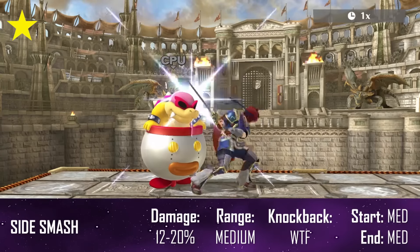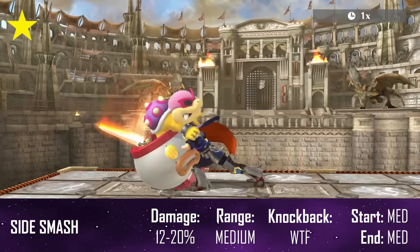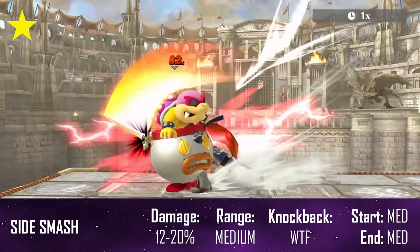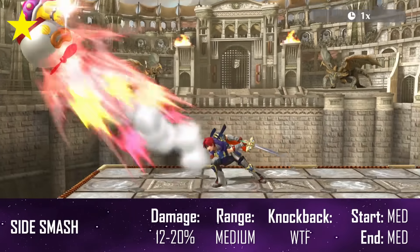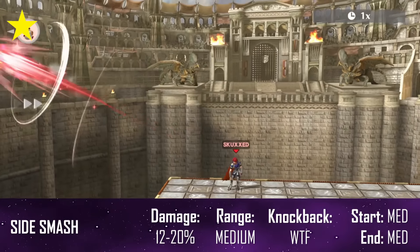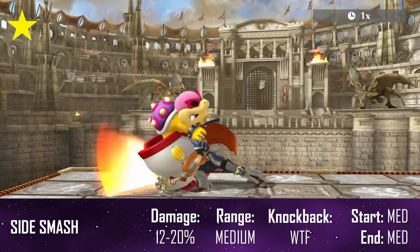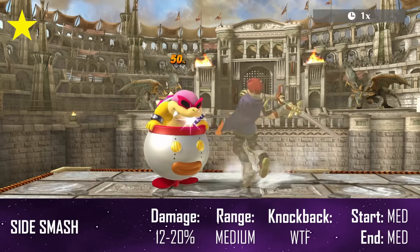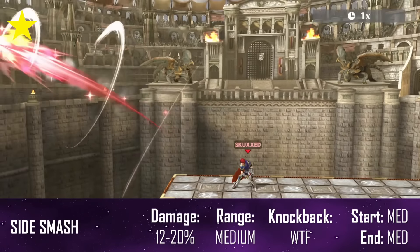His side smash is the most powerful smash in the game. Period. I'm pretty sure Roy can win with this move alone. It comes out scarily fast and doesn't even have bad range to it either. Though it is a little laggy towards the end, it doesn't have enough lag to be that easily punishable. As a result this will be your primary kill move that can seriously mess with the opponent's heads. I don't know what the fuck Sakurai was smoking when he came up with this one, but whatever it was, I want in.